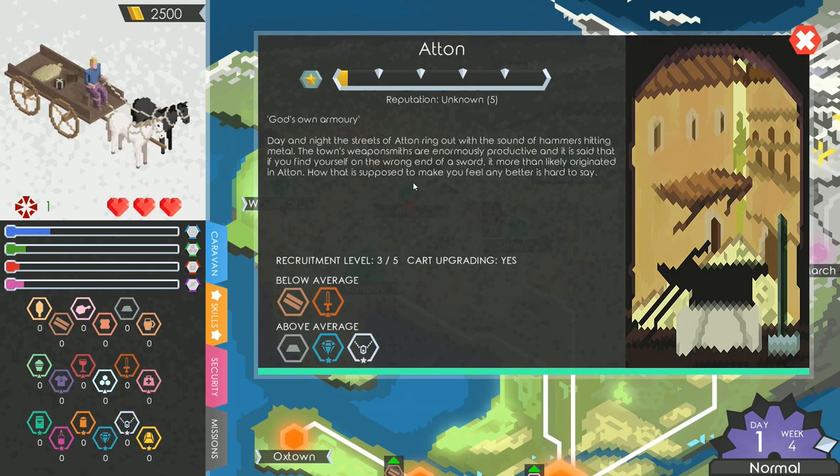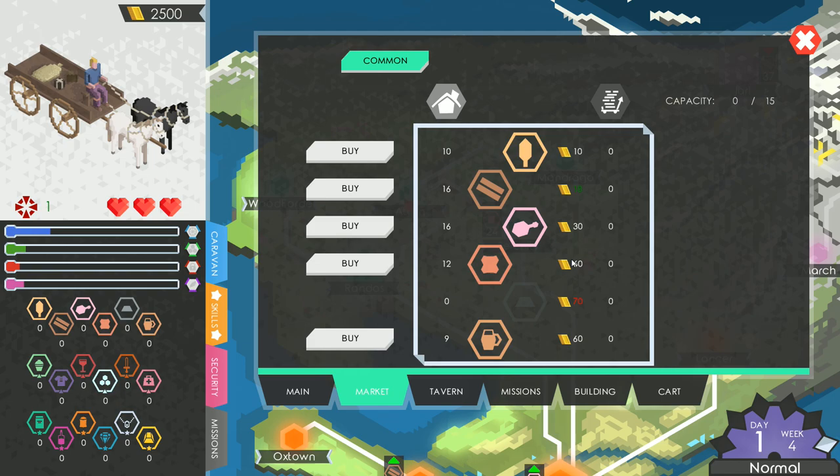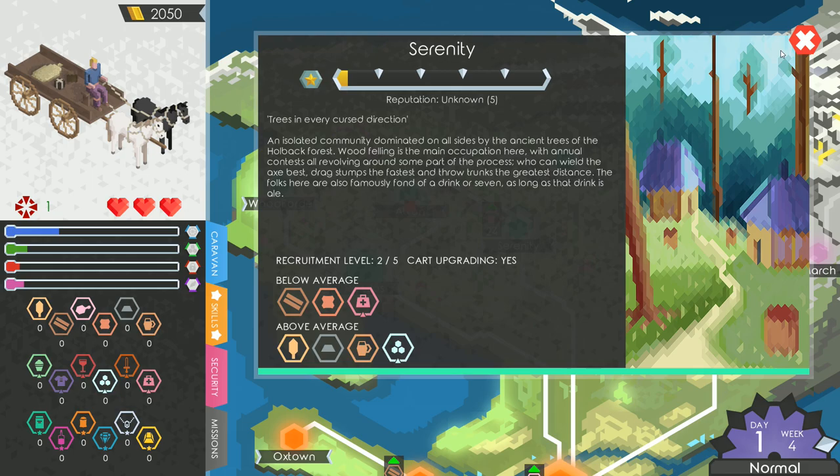They said above average but clearly not — they don't have any. Everything else here is average. We picked up 500 coins, so why not do an upgrade early? This upgrade lets us carry more goods, gives a speed bonus of two, plus one security, one conceal, one speed, and plus two capacity. Let's do that — makes us a bit larger and faster.